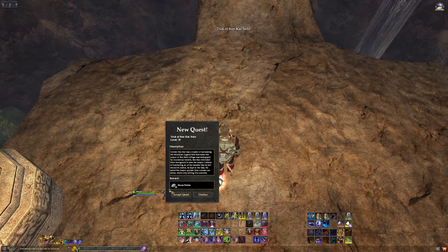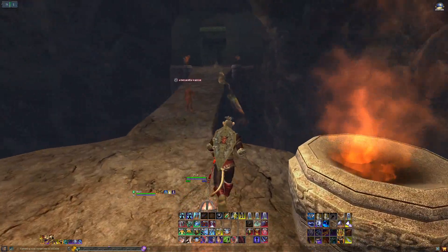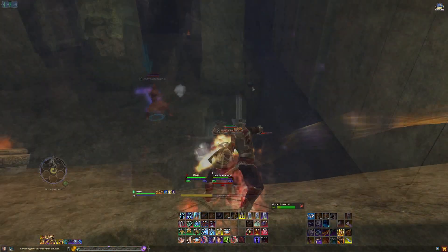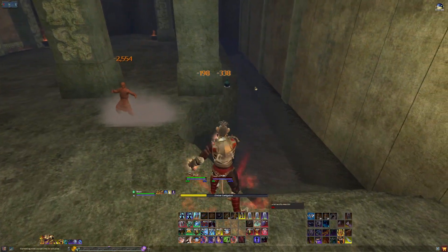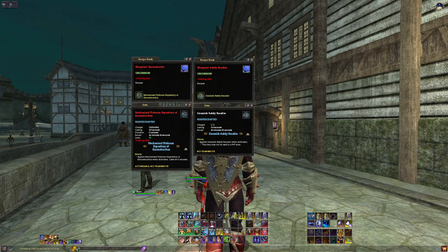You can also use it to get mats for tinkering. Also, buy up tinkering blueprints — some tinkered items require dropped blueprints. Check out the broker and see what's available up to level 70. You may want to get these before the expansion drops and they become more expensive. Some examples are Blueprint Reconstructor and Safety Recaller, which are repair bots and clicky evacs.